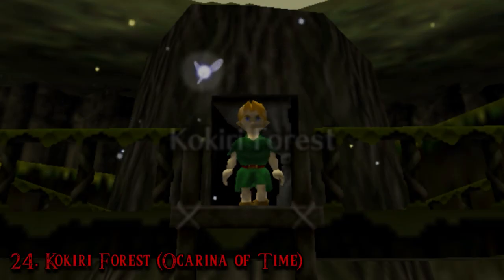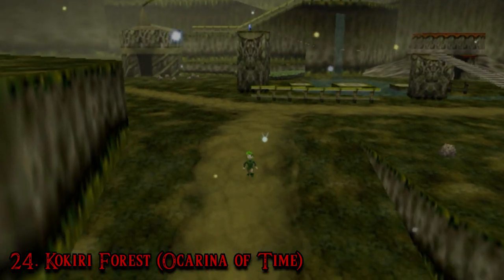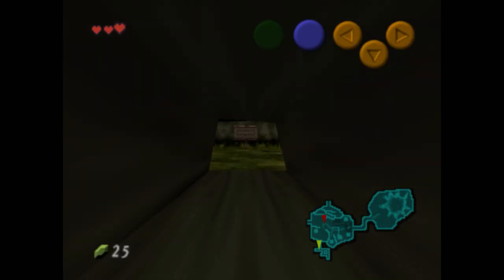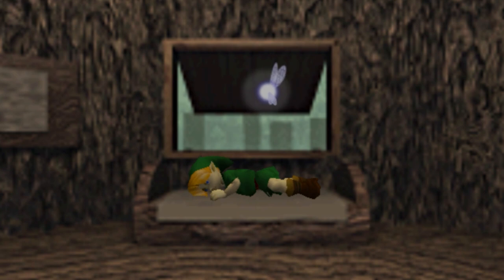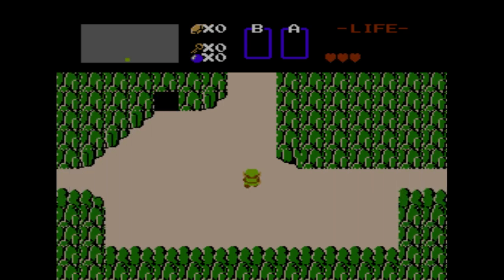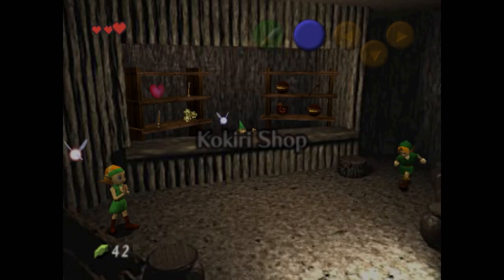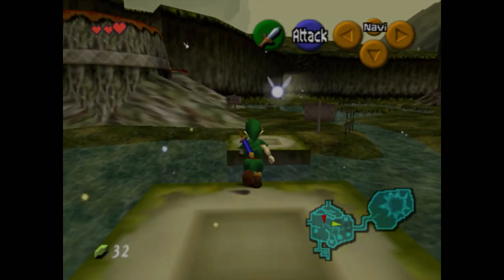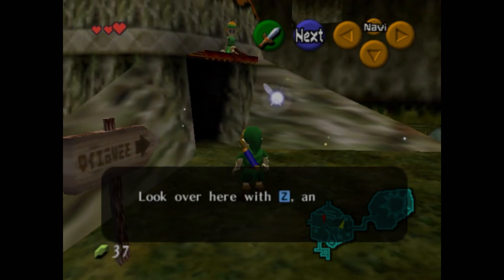Number 24: Kokiri Forest, Ocarina of Time. This is another pillar of Zelda history. Not only is it the original home of the Deku Tree and Link's first ever hometown, but it's the very first three-dimensional town. It's also the very first thing you experience in the game. The beginning of every title really sets the tone for the rest of the game — The Legend of Zelda begins with a choice and an invitation to explore, A Link to the Past begins in medias res, asking Link to infiltrate a hostile castle during a dark and stormy night. But the first ever 3D game begins in a town, which I think really helped to cement the place of towns as core elements of the series. Kokiri Forest was the perfect environment for players to test out controls and explore the newfangled Z-axis.